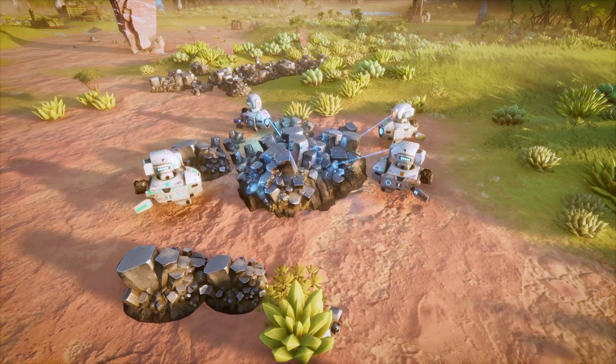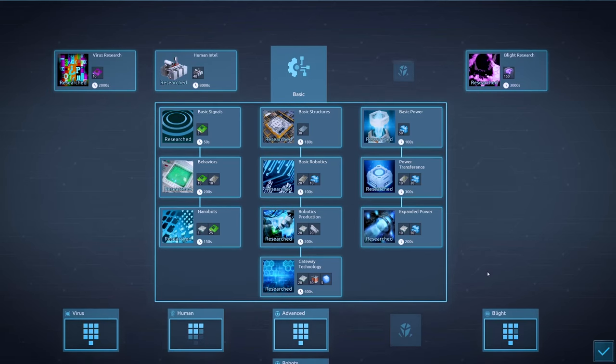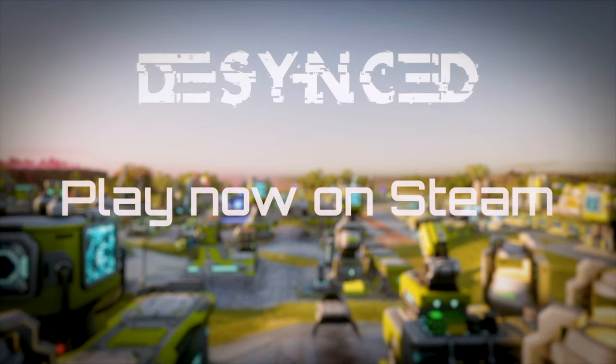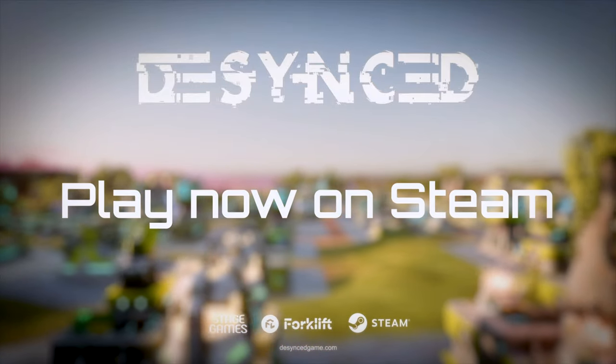Play DeSynct cooperatively with friends, or go head-to-head. The game already has a large tech tree with dozens of hours of content, with more coming in Early Access over the next year. DeSynct is available in Early Access now, and we hope you'll check it out on Steam.